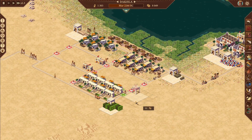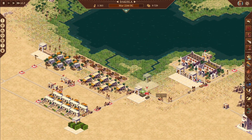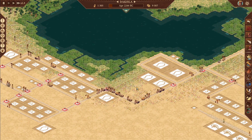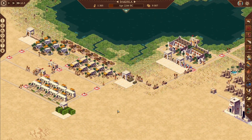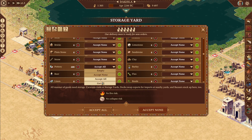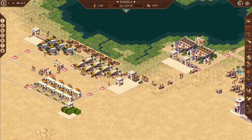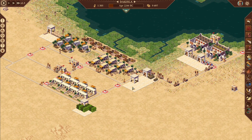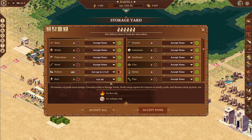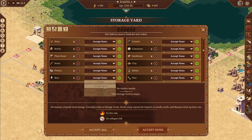It's now time to set up where we want our linen production. We can tell this storage yard over here for pottery to get half, and this one to accept all. Since traders come in from the left, they will automatically come to this one to buy — they won't go to the other one. We'll also tell it to get half on beer, and stack another storage yard to get beer as well, because we're going to sell beer.